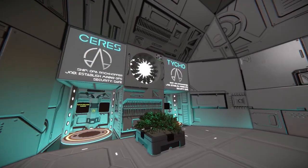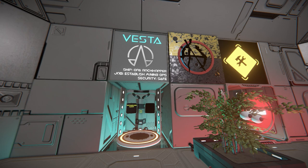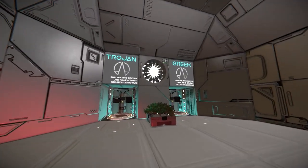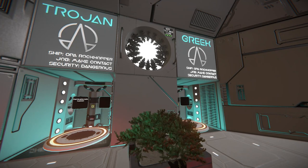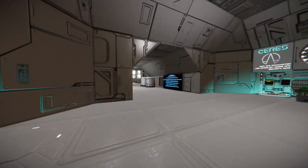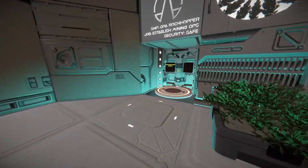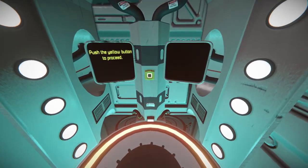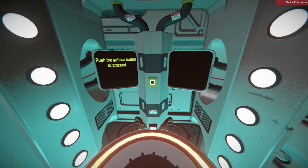You have Ceres, Tycho, Vesta, one that's under maintenance, and then Trojan and Greek. Each of these spawns has a danger level associated with it and also a little job to give you some RP. We're going to go ahead and take the Ceres spawn — it's one of the safest. Click the button and it'll send you to the main server.